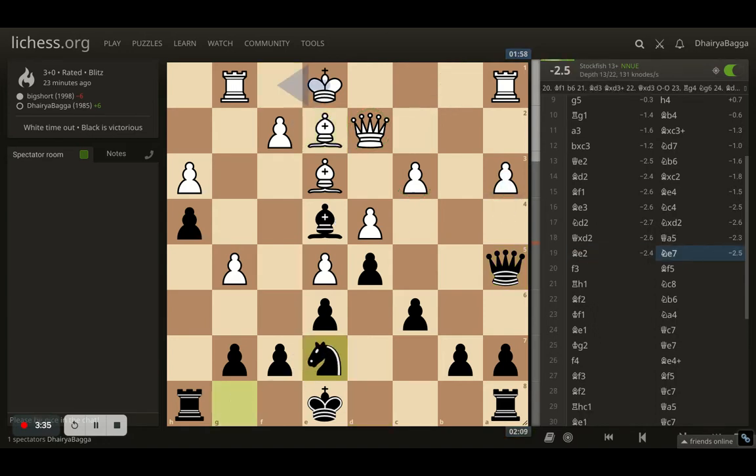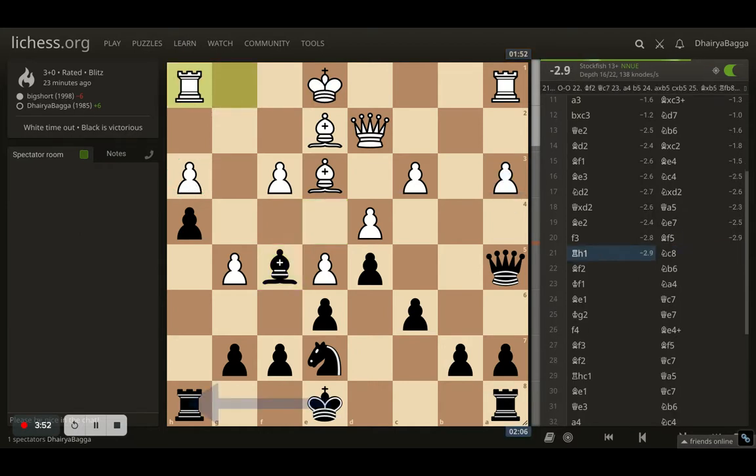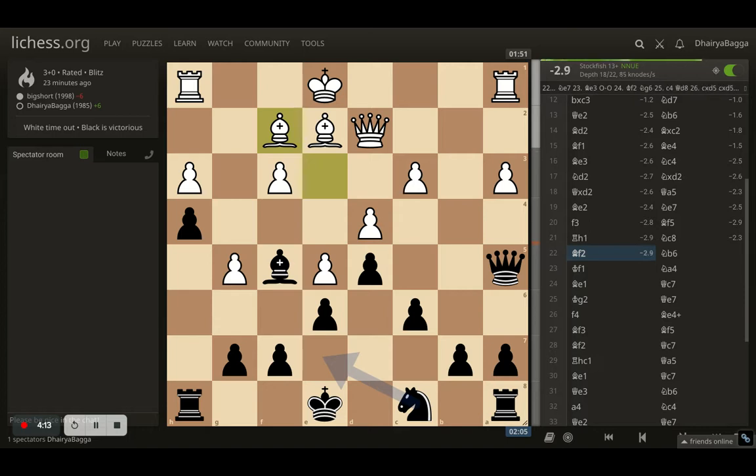Opponent plays bishop to e2. I go with knight to e7. Bishop e2 was played with the intent to push the pawn forward and kick my bishop back — which happens: f3 is played. But it doesn't bother me because I can place my bishop on f5, attacking the h3 pawn. Now the rook has to move backwards to h1, like it was earlier in the game. Opponent has been repeating a lot of moves while I've been developing my pieces better, so black is in a clear advantage. I go with knight to c8, planning to reroute it to b6 and then c4.